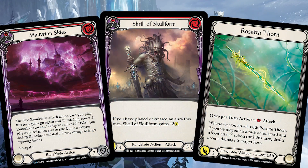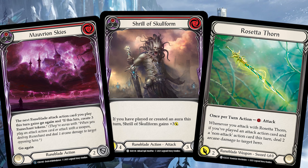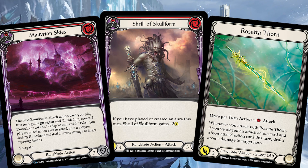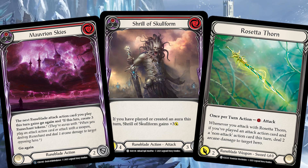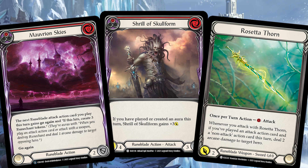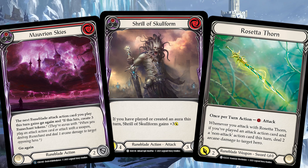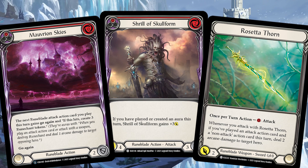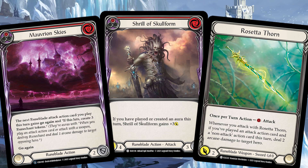One of the most powerful value lines in Viserai right now is using a blue to play Maverian Skies into Shrill of Skull form and then swinging Rosetta Thorn. Shrill attacks for seven, makes a rune chant which comes in with Rosetta Thorn, and if it hits you're looking at an extra three arcane damage. However, if your opponent blocks for seven, they also deny the three additional rune chance from the Maverian Skies on-hit. So you present something potentially above rate, but your opponent has the option to block in a way that puts them above rate too — if they block for seven, they essentially block for ten.